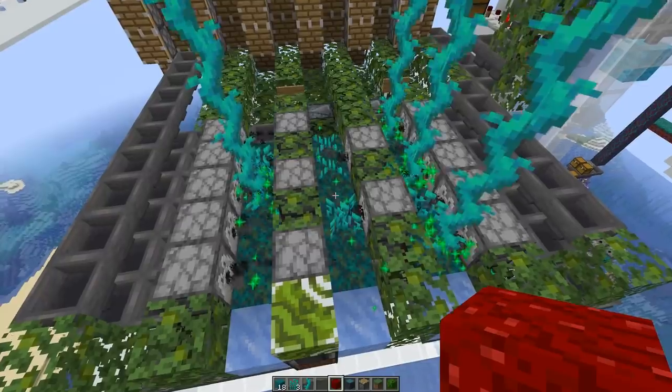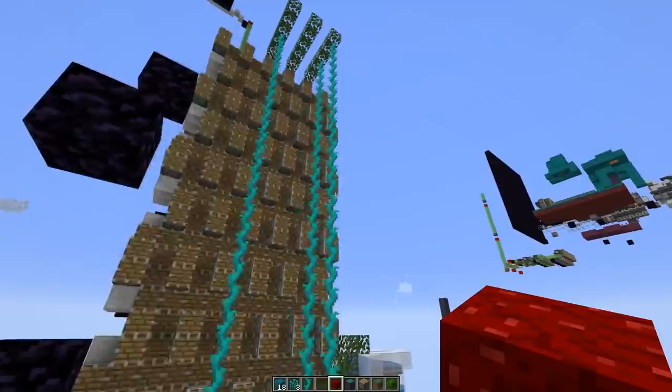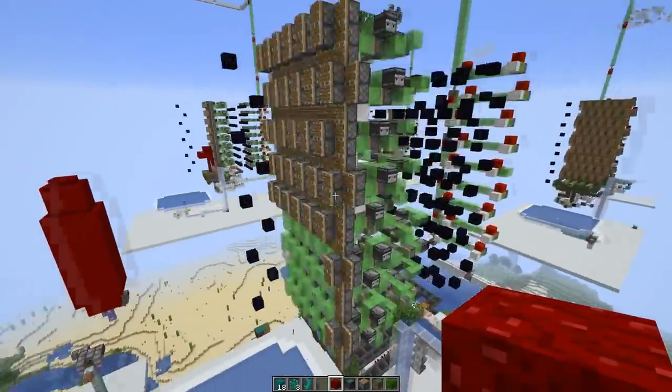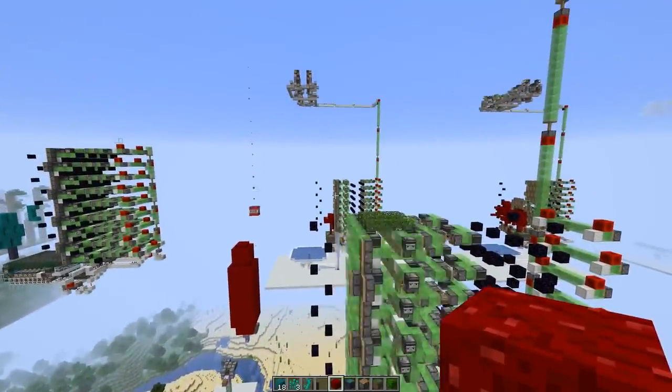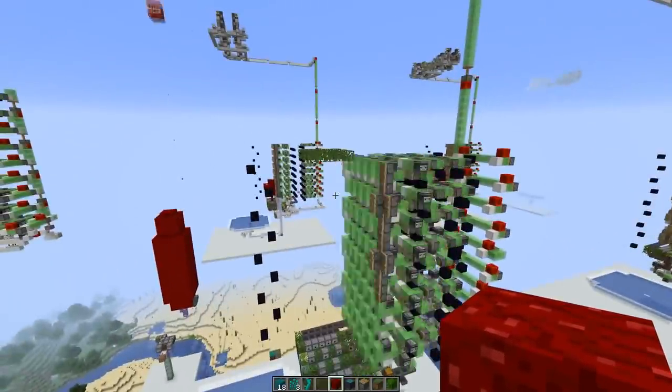Then we try again - we bonemeal one block in the middle. This time we actually got twisting vines. This doesn't happen very often, but it's also not an issue. Now the whole piston wall starts and we dispense some TNT. This is a clear case of the showcase effect.